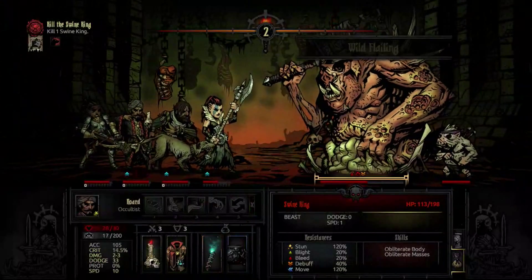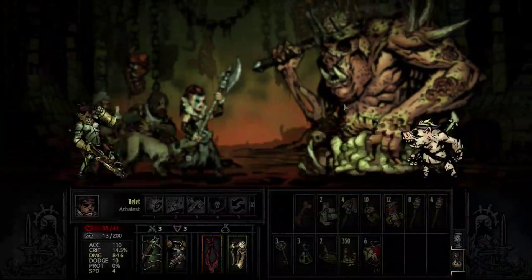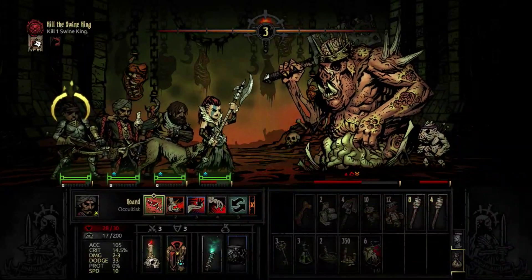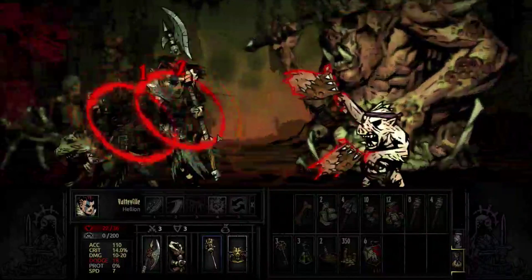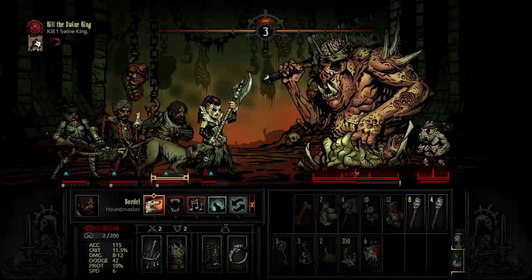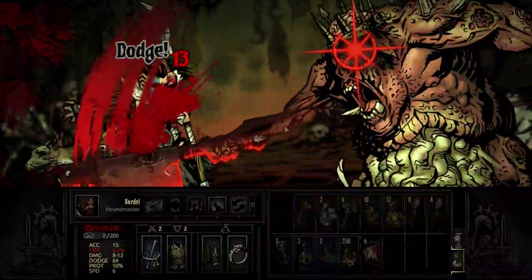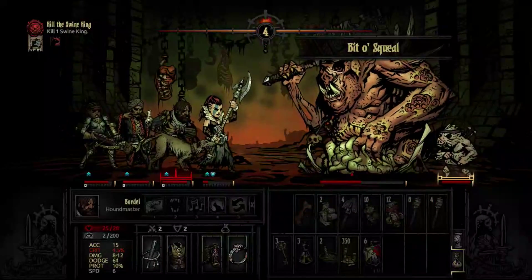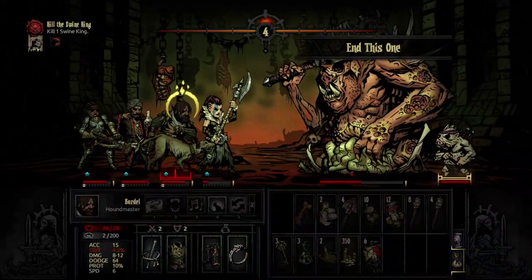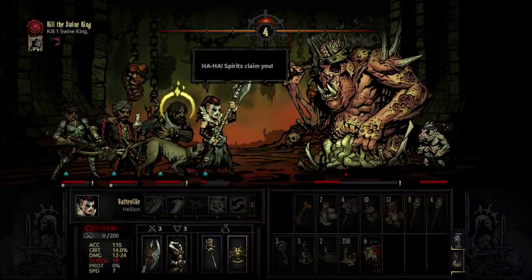Some of the older bosses like the Swine King and Necromancer tend to be a lot easier than newer ones like the Enchoate Flesh or the Brigant cannon. The Arbalest's ability clears marks from targets, so whenever he tries to mark for more damage it just clears all of that. We get a nice crit heal and two 35-damage crits from the Hellion — that's 70 damage from her on those two crits alone.